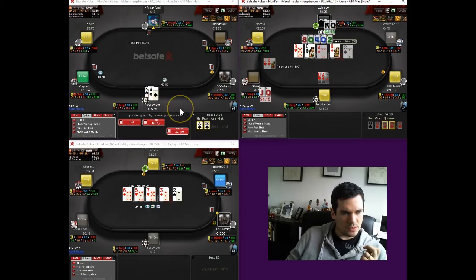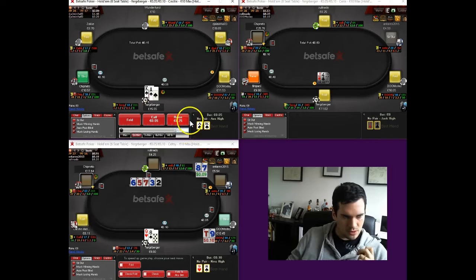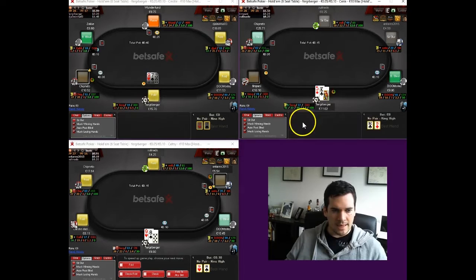We have ace-king suited, which is fantastic news. We are going to be 3-betting this hand. We're just going to let the jack-four go. Unfortunately we don't get the chance to 3-bet, but we do get to raise blind versus blind. Hopefully this guy decides to play back with us — he does not, so we take that down without a fight. Never the worst case scenario when you win the pot, but obviously we would have preferred a little bit of action there.